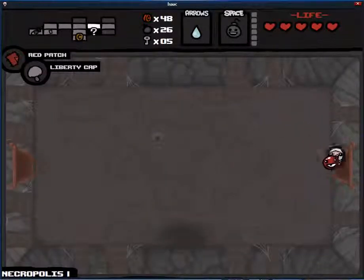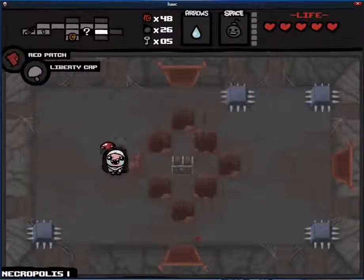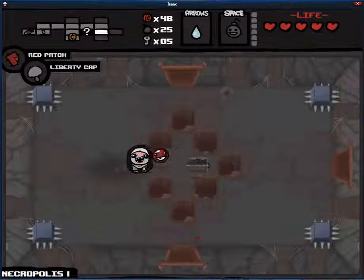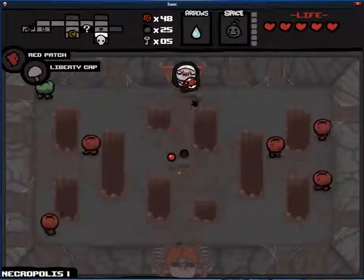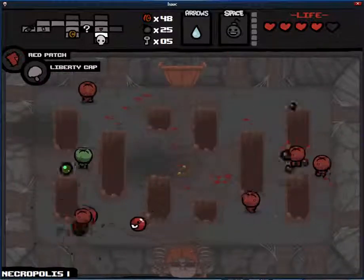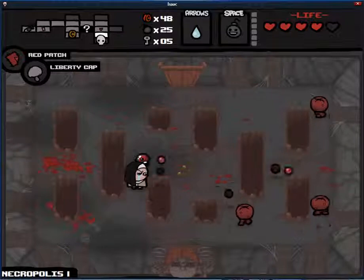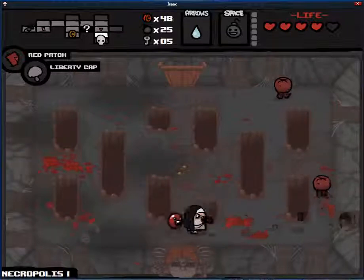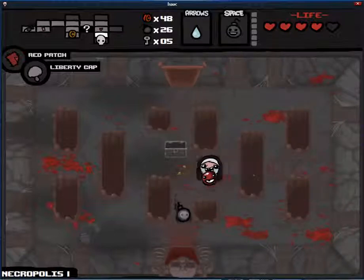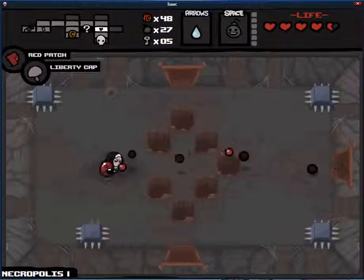Saving the coins thing didn't work out because there's only one shop left in the game. I'm going to use a regular bomb so I don't die. Liberty Cap's one of those really random whether it helps or not, but when it does, it really helps.